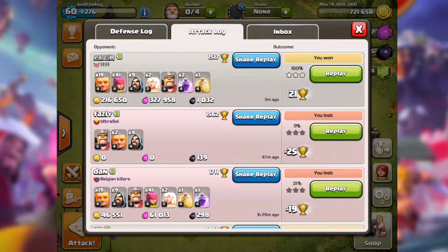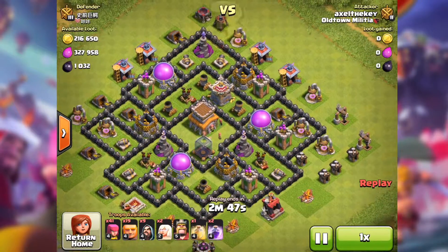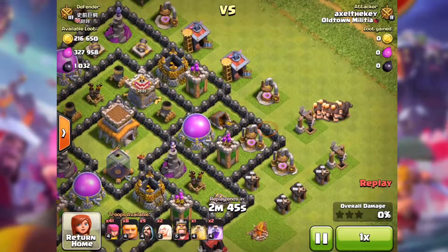Welcome back again, with me Axel the Key, and this is the wizard, archers and giants combo part 2. I'm trying this combo, so let's get started.